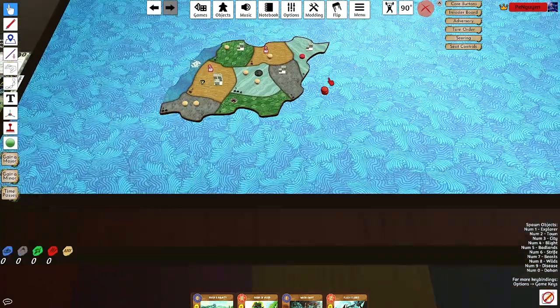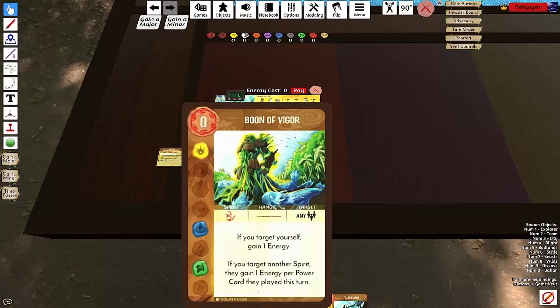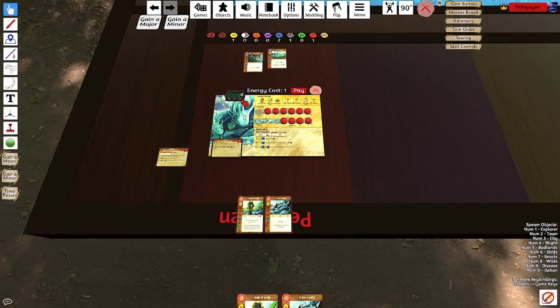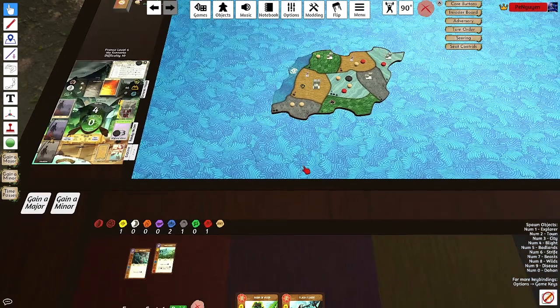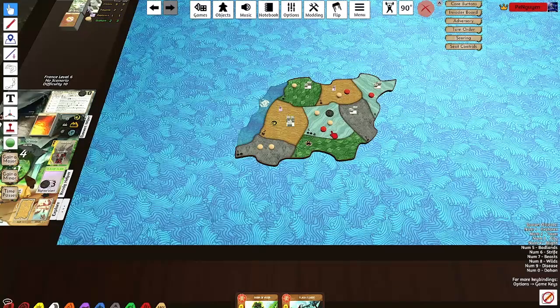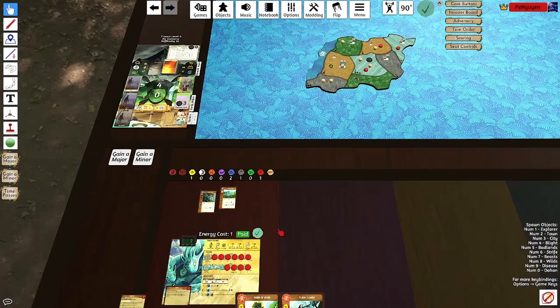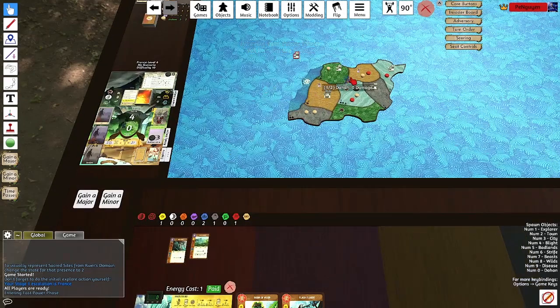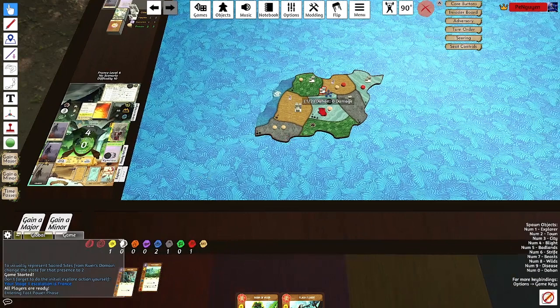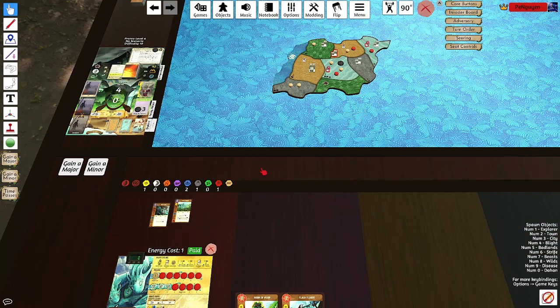Let's do growth 2 and do something like this. I will do Wash Away versus Bounty. I have 1 energy. I can move that one already over here if I wanted to. I think that's fine. Let's just go Build and Explore in the Wetlands. That's slightly scary, but I'm sure it's fine.